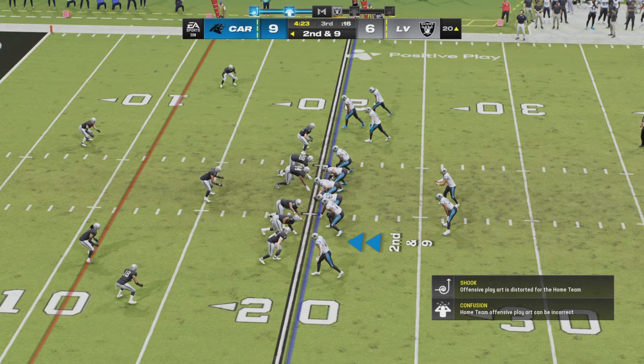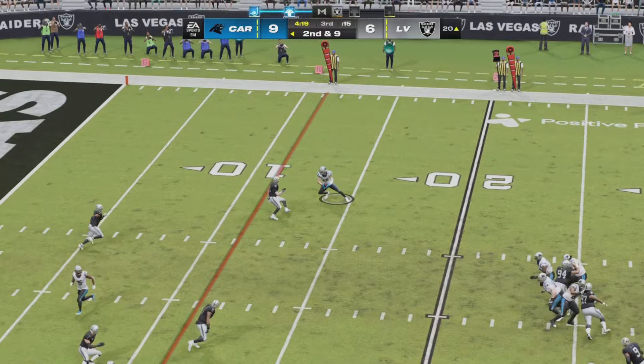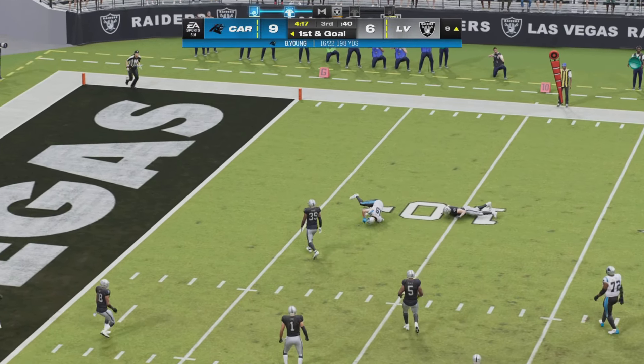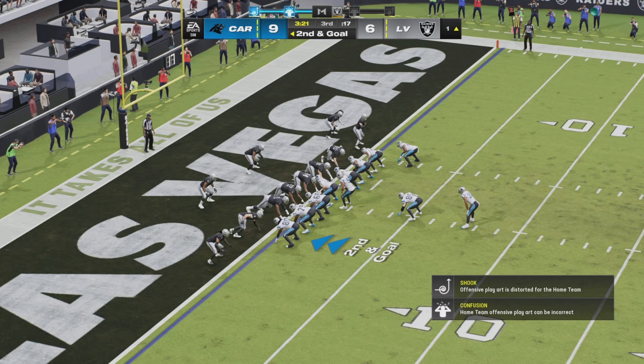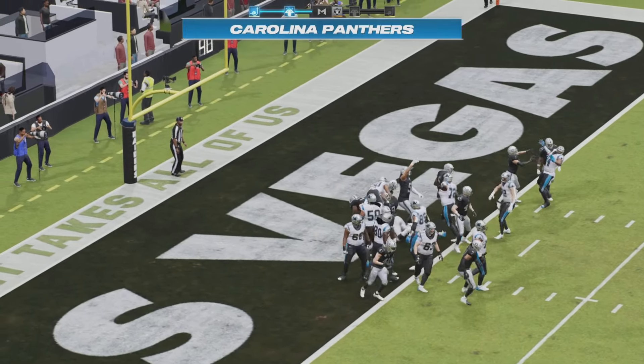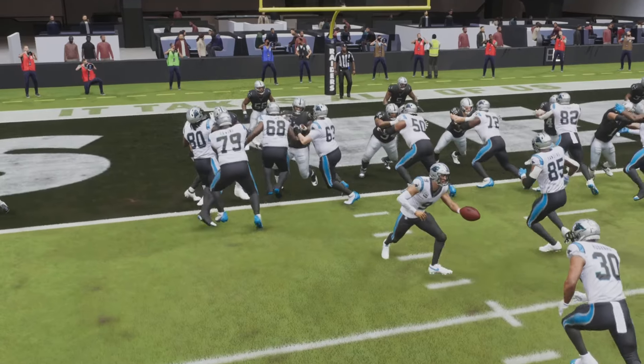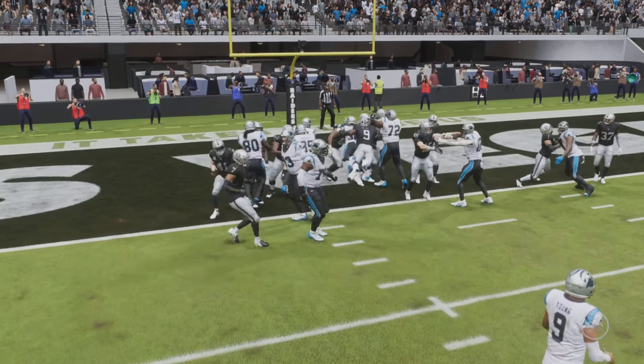Carolina in the red zone for the fourth time today — is the fourth time the charm for Bryce Young? Right side pass low, first and goal to Adam Thielen. Wipe off the Panther touchdown, once again they are fighting for their lives in the red zone. But a handoff up the middle to Chuba Hubbard for the touchdown — he will dive for six! Took almost two and a half quarters for the game's opening touchdown, but Chuba Hubbard up the middle ensures it.